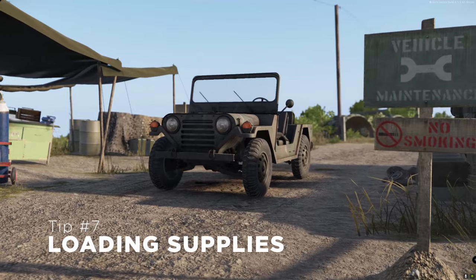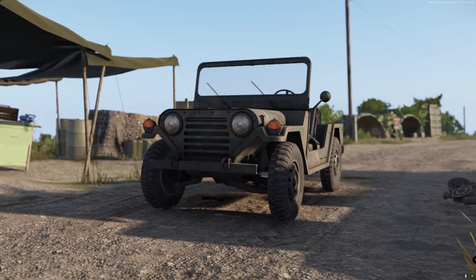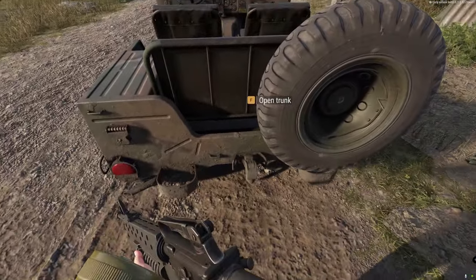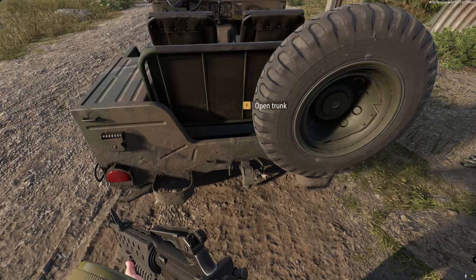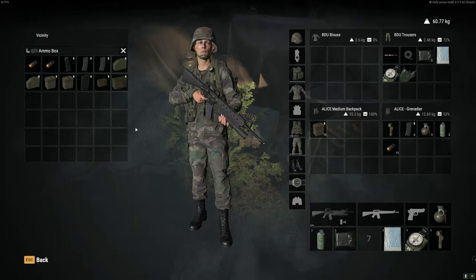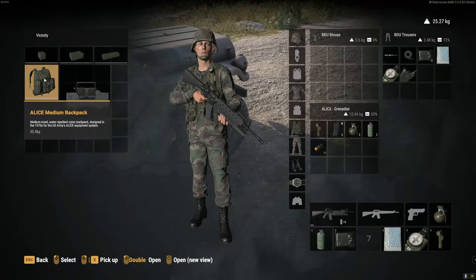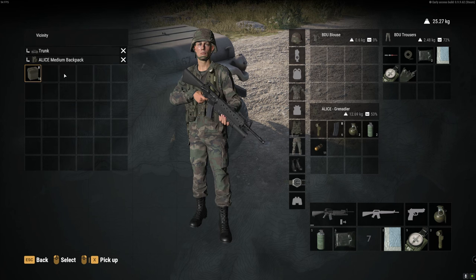Speaking of loading your vehicle up with supplies — almost every vehicle has trunk space that you can access and put equipment in. Instead of searching around the vehicle for the action prompt, you can simply open up your inventory and access your vehicle's trunk from there within the vicinity. The fastest way to get a vehicle loaded is to park it near the Armory, set your items on the ground, and use the vicinity to move everything into your vehicle. No more running back and forth with items one at a time.